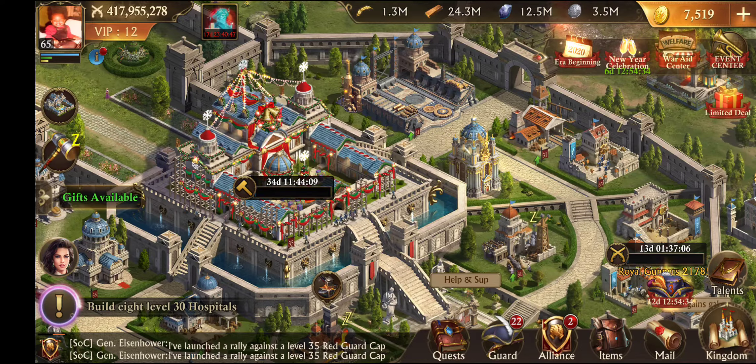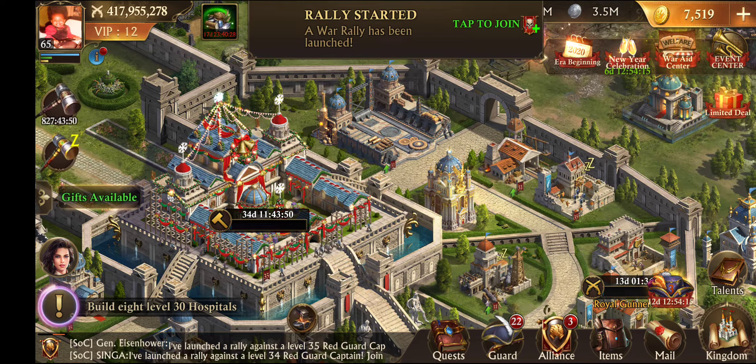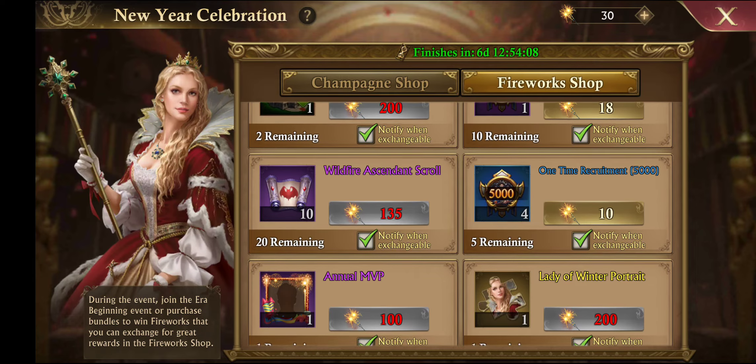I want to talk about how I approached this event. I'm going for a low-cost strategy and I seriously increased my stats like crazy at low cost. I'll show you that after I'm done talking here. But first, here is the event.